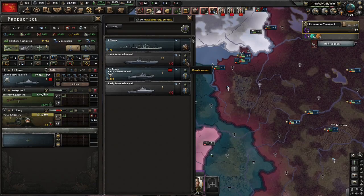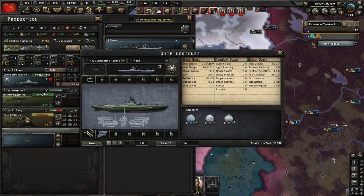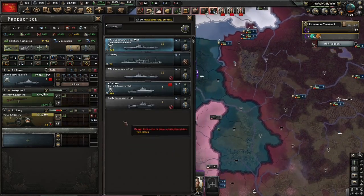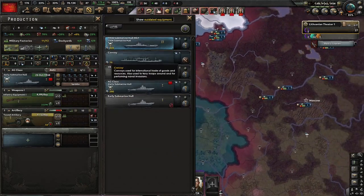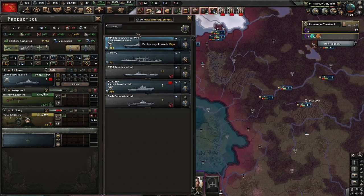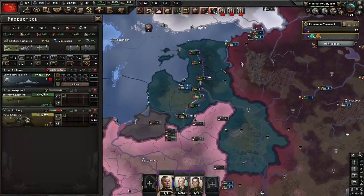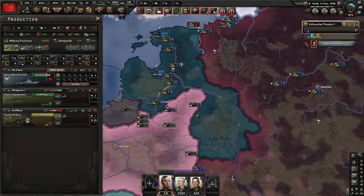We have 8 XP — let's make our sub hull. Sub engine 1 and torpedo tubes 1; we want this to be cheap. Only 30 more than the AG class. As soon as this one is done we'll start building it. Don't forget to cancel license production once it's done — no need to pay that anymore.